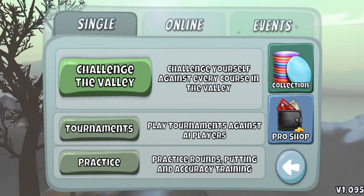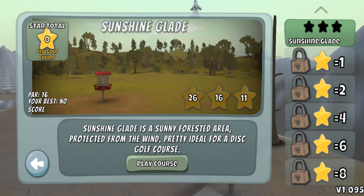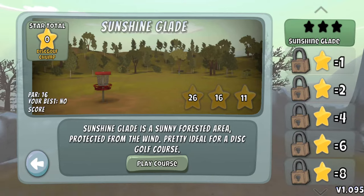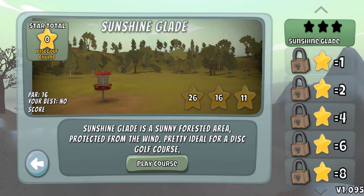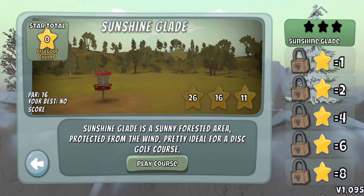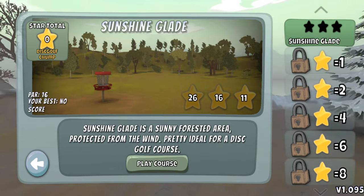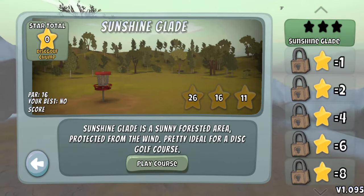There are some holes in this game that are really hard when you have some of the better discs. My initial plan is to go through all of the courses and attempt to get three stars. I'm going to do basically an initial run recording, and then I'll see how many attempts it takes me to get three stars on the courses. Some of these, like the first one here, Sunshine Glade, is literally only going to take me the one run. It's a super easy five-hole course, along with Blueberry Hills and a couple others, so this won't be difficult at all.